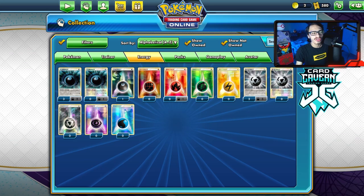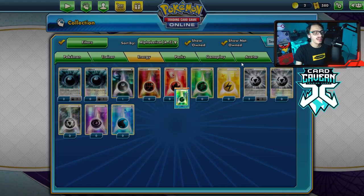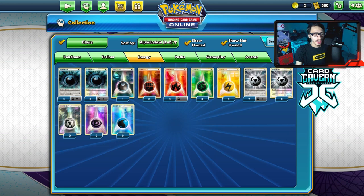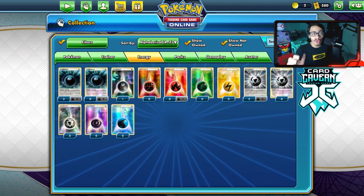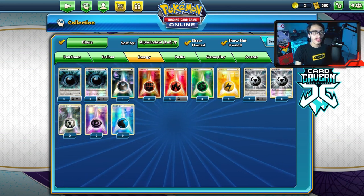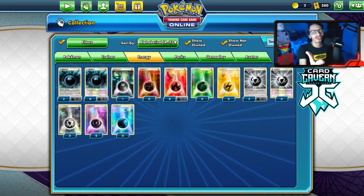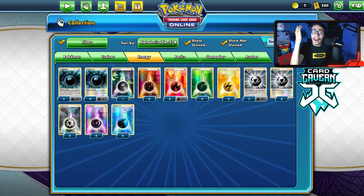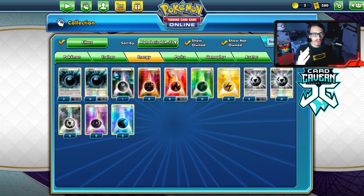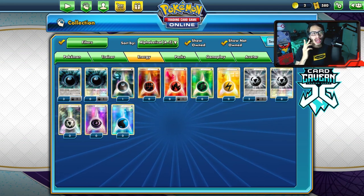One of the coolest things about Call of Legends is the reverse hollow energy — fire energy, grass energy, lightning energy — all very cool energy cards. Some people prefer to use these over the secret rare energy in the game. With the amount of packs I'm opening today I don't think I'll pull that many reverse hollow energies — I'll get lucky if I pull five. The most expensive is probably dark energy; I think fighting and fire are up there too.